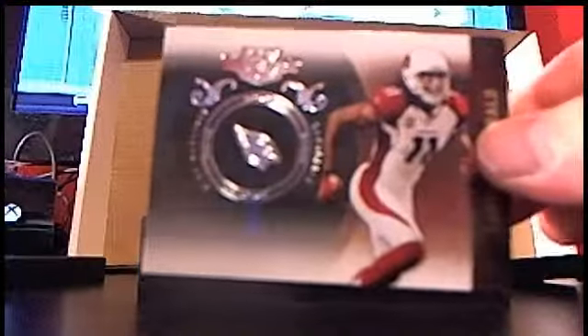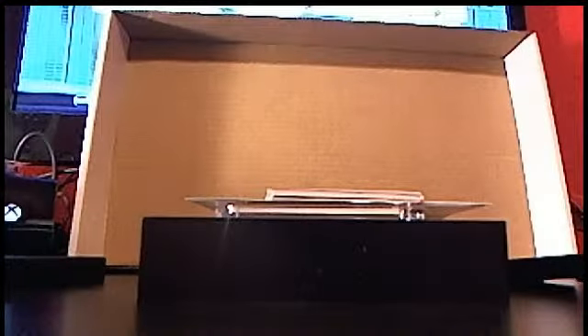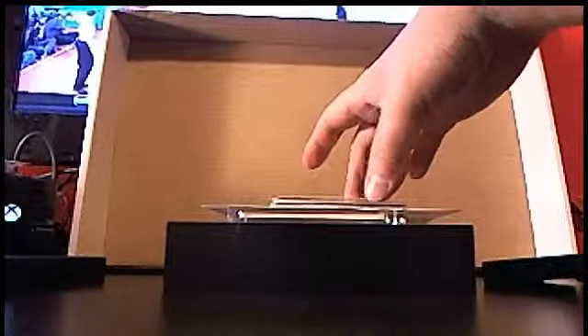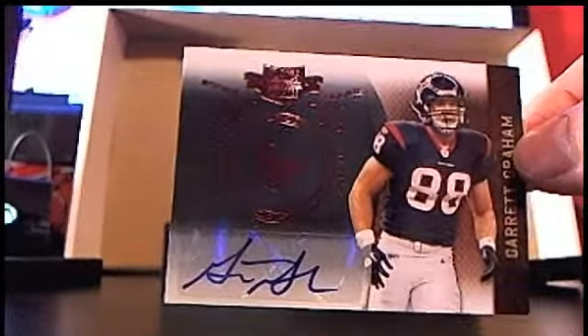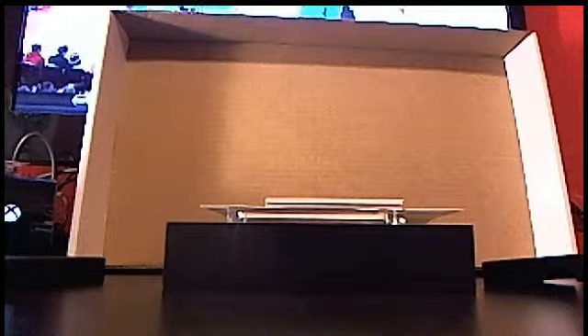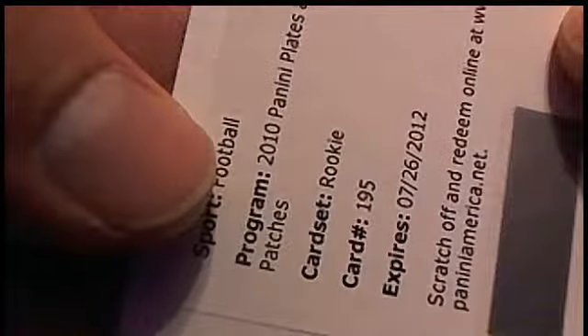Larry Fitzgerald out of $100. City limits, $299. Drew Brees. First hit is going to be an auto for the Texans — Garrett Graham, rookie auto for the Texans at $499. Texans striking first. Next hit is going to be a 2010 Plates and Patches rookie number 195, out of $195. I'll take a look at the end because I've got my checklist right there.